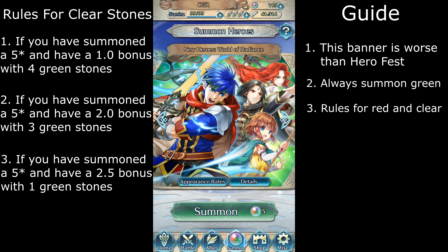And of course, if the only 5-star hero you want is Ike, your best bet is to only summon red stones. Just know that that strategy won't maximize your 5 stars.